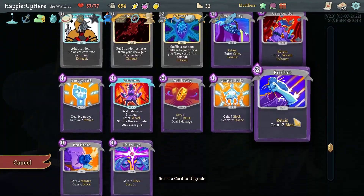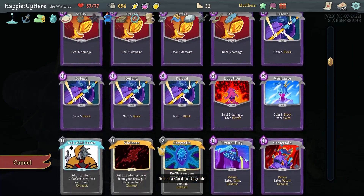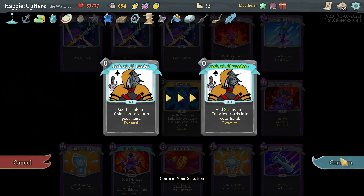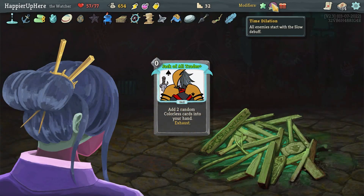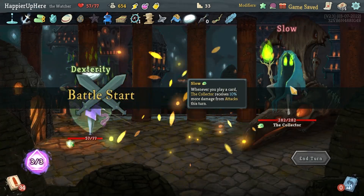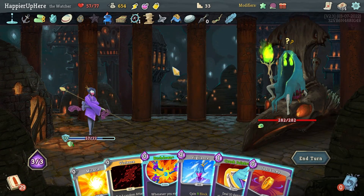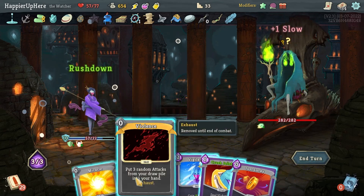I won't remove cards yet — I can remove them later. Probably don't need the Tantrum upgrade. Let me upgrade Jack of All Trades again — getting two colorless cards will possibly give me something good and also get the slow debuff going. Very nice to see Rushdown this early on.